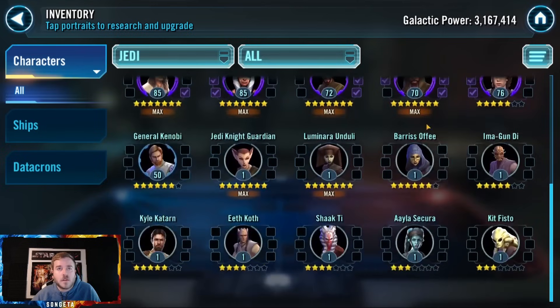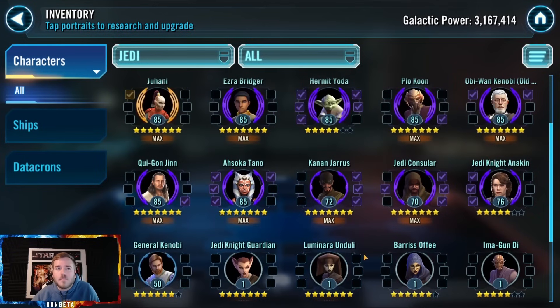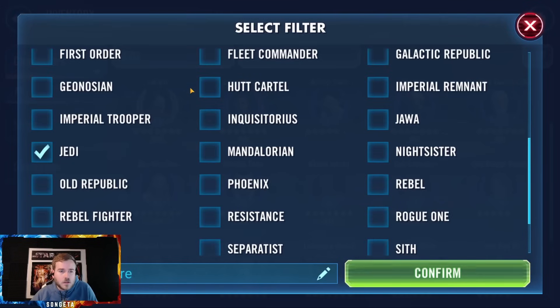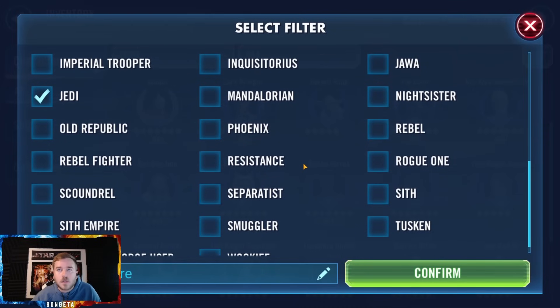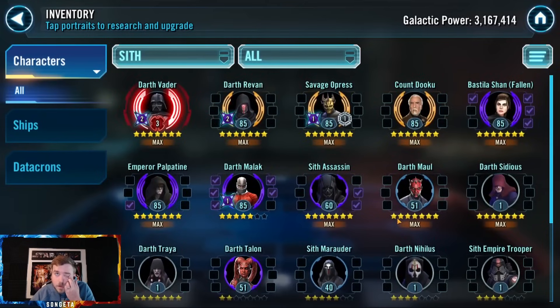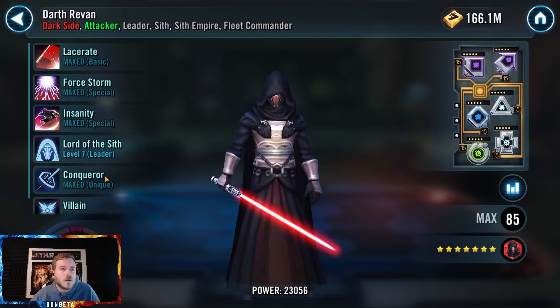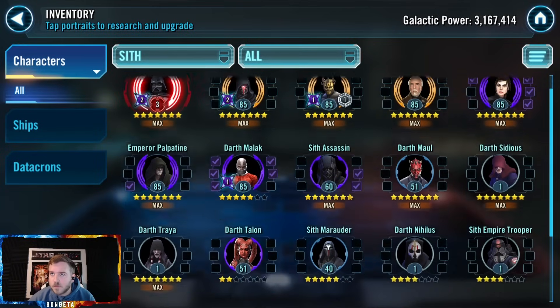A solid team here — Revan, Bastila, Jolee, Yoda, and Mace. That's actually pretty nice and clean for low GP. I'd say to get GK and Anakin up — they have multiple uses. Start farming one of those capital ships: Negotiator or Malevolence, depending on what you want to do. For Sith — Darth Revan is looking nice. The leader zeta is fantastic. Savage at gear 12, up and running — that's a fantastic character. Malek unlocked, very nice — that's where your get-one should be going.